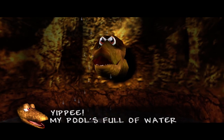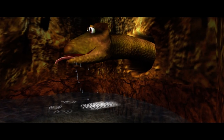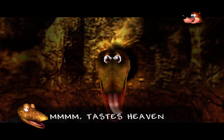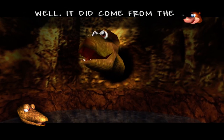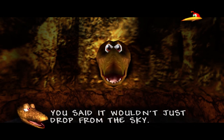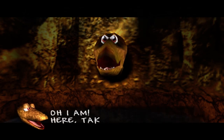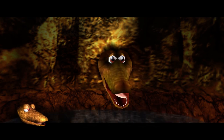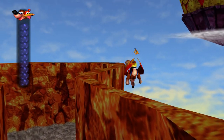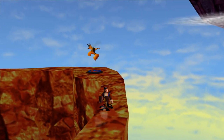Dippy is thrilled — his pool is full of water. He asks where it all came from, and Banjo says it came from the clouds. Dippy says Banjo told him it wouldn't just drop from the sky, and Banjo admits he lied and tells him to just drink and be happy. Dippy gives us his odd-shaped gold tooth in exchange — another Jiggy in our arsenal. In particular that was the final Jiggy for Pterodactyl Land, which is great to know.